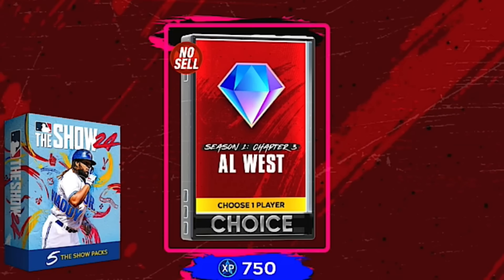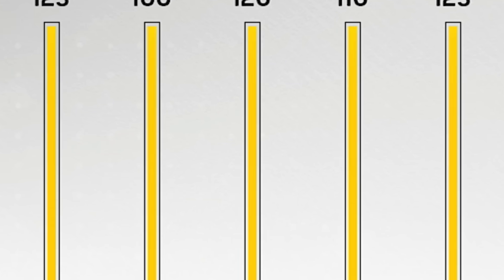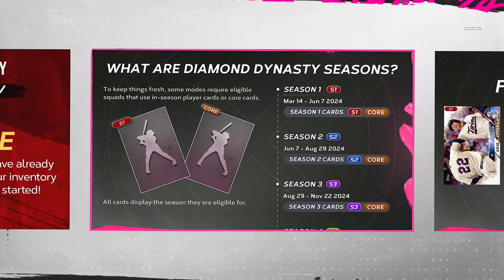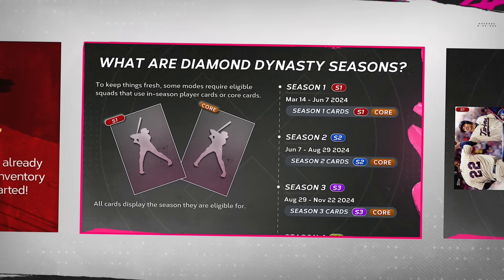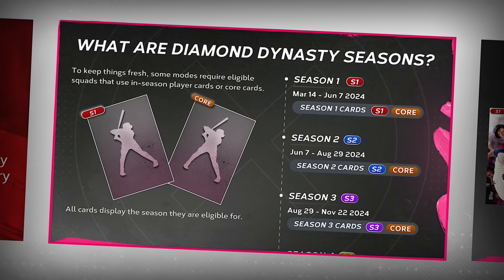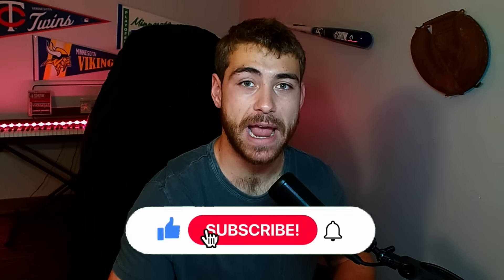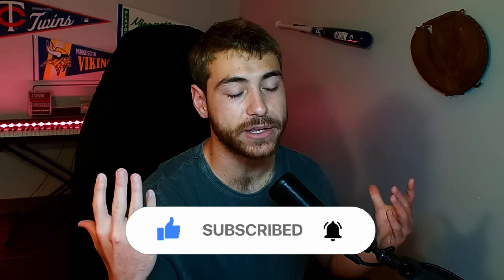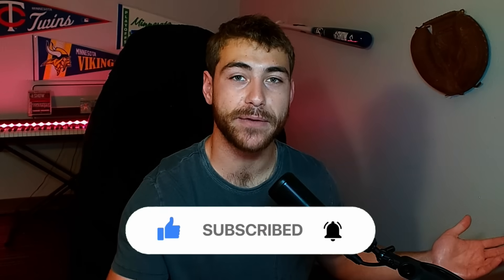Chapter 3 of Team Affinity is here and a lot of the cards are absolutely incredible. But with Season 2 right around the corner, you're gonna want to pick the right ones first so you get the most time to actually use them. That's what we'll talk about today: the best cards in Team Affinity Chapter 3 that you guys should go after first, the best division you should tackle. Check out the channel — we talked about the fastest way to get Team Affinity Chapter 3 done. Leave a like if you enjoy. Subscribe to the channel. Let's get into it.